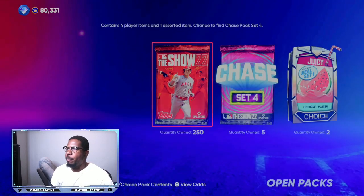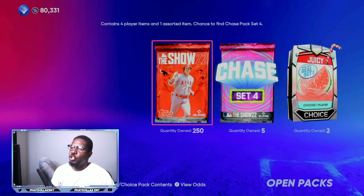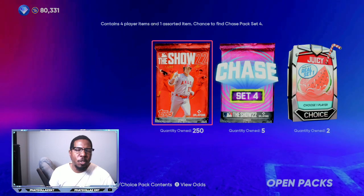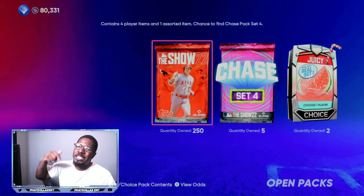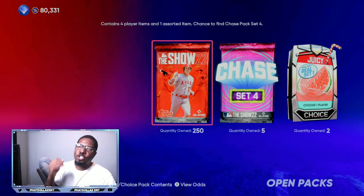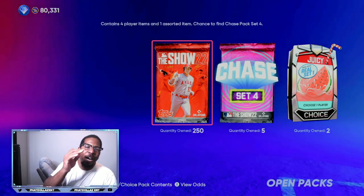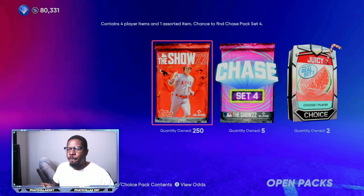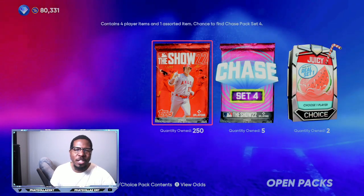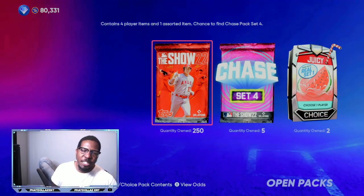We have five chase packs, two juicy packs, and 250 regular standard packs. I'm down to 80,000 stubs, but I can guarantee in about two days of playing I will be back over 400,000 stubs using equipment to flip players and all that good stuff. Stay tuned to the channel for more MLB The Show 22 pack openings, stub methods, and XP glitches.